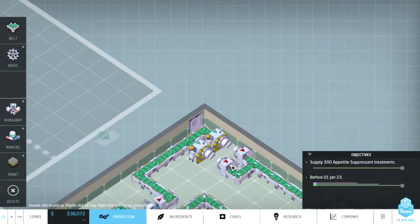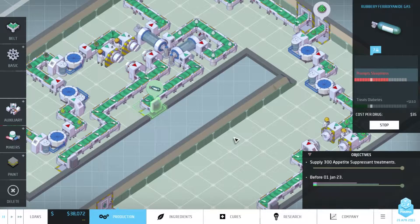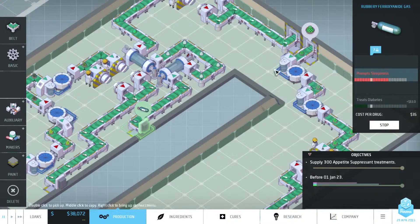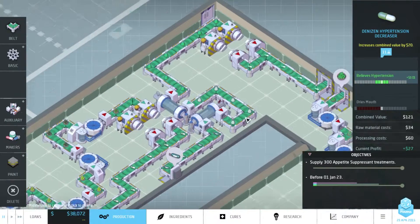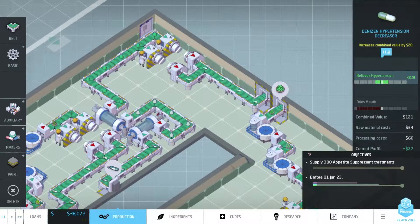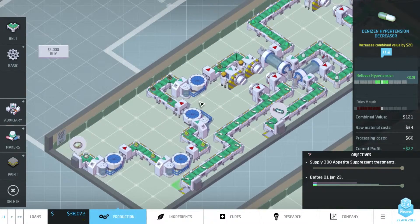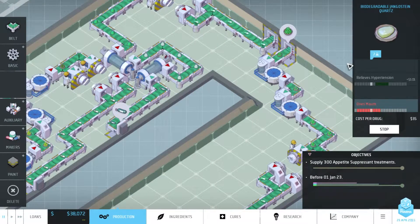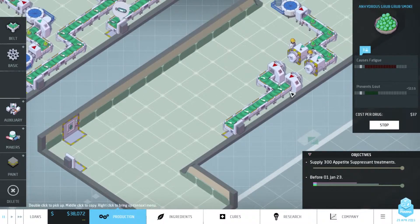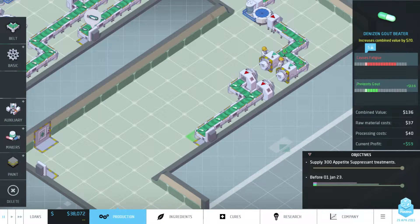Every time I start up Big Pharma again, I just have to get myself acquainted again with the medicine we had going on. We've got a TreatsDiabetes - that's here. We've also got ReliefsHypertension from this biodegradable Django Stein Quartz. And we've got the Grub Grub Smoke, which prevents gout.